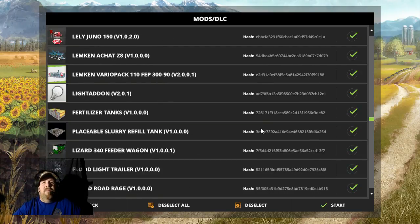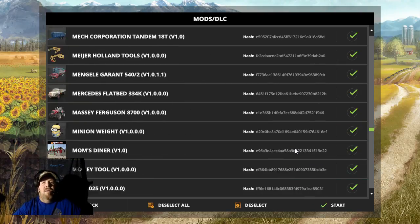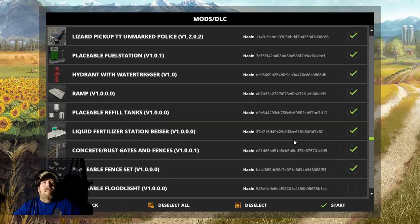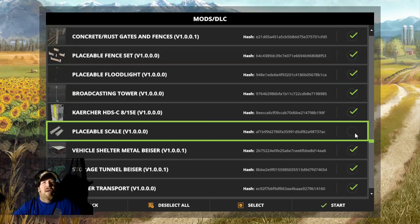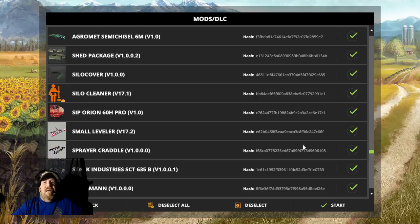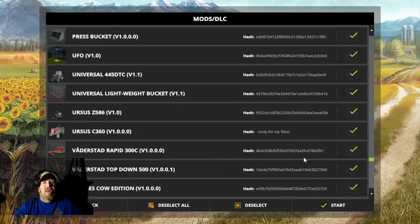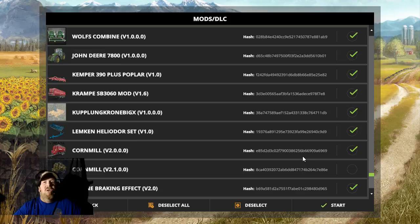I'm just scrolling through showing y'all I got all the maps off except Giant Island 17. We're probably going to be using placeable floodlights. I cannot get the King Ranch F-250 to work for me — diesel designs and a couple others use it but I don't know what I'm doing wrong, so if you know leave it in the comments please.